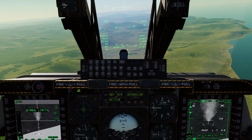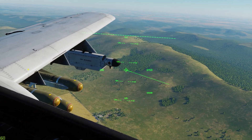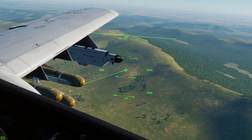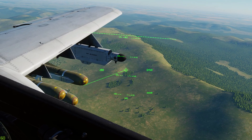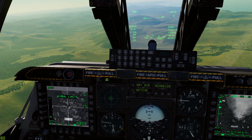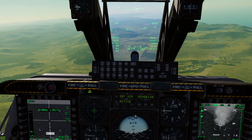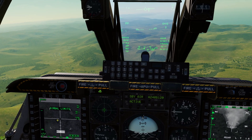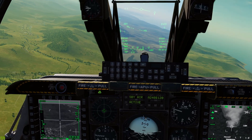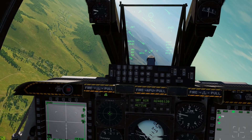The IR Mavs are the green-colored Mavericks with the opaque yellowy seeker head - that's how you can tell you've got IR Mavs on board. That's how you find and lock a target using the targeting pod. Now we'll swing around and use the Maverick seeker head itself to find another target without the TGP.